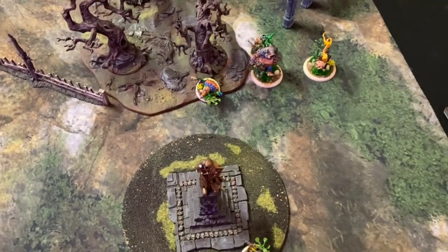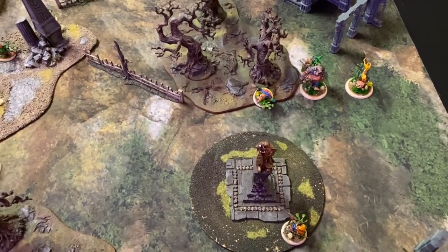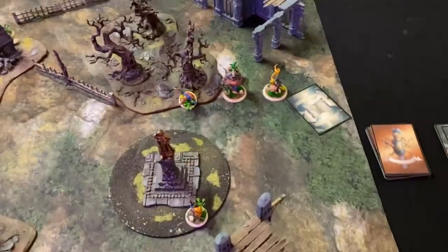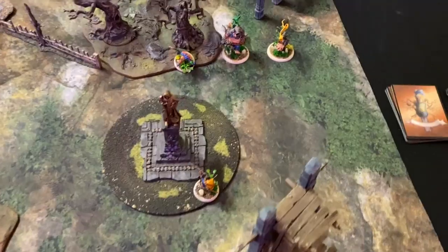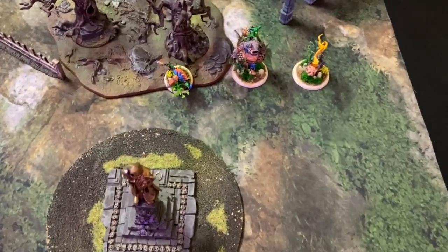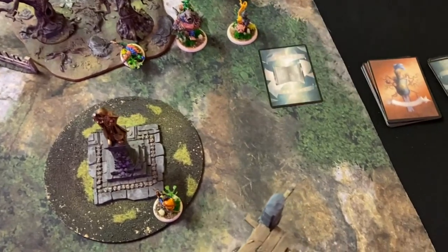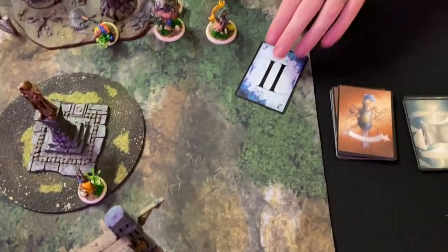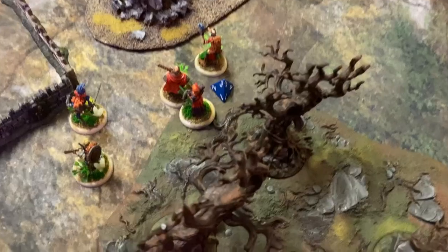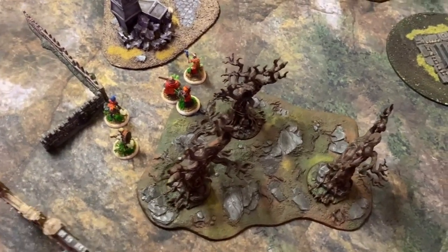Beaky Bobby moves and tries to heal Ribold — he needs blues. I'll just let him have it because I don't want him healing both characters. Beaky Bobby then heals Doug — Stephen declares Blue Two, I let him have it because I don't want Doug fully healed. Doug heals three. Agatha picks up a second Moonstone, spending all three of her energy. Doug moves up. Quack moves into contact with the Moonstone and spends three to pick it up.